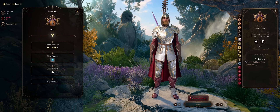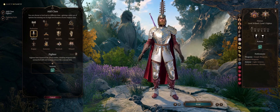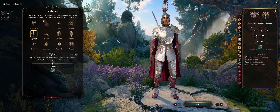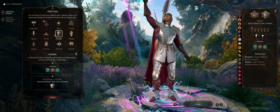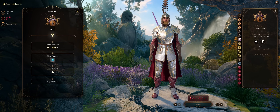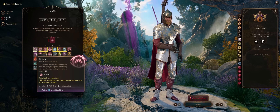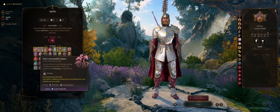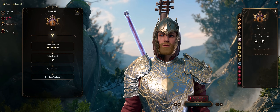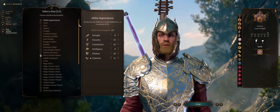At level 11, you can multiclass into Fighter for the Action Surge ability — another action on a short rest — which translates to another spell or two extra attacks. Paladin can also work for smites, but it's rather late at that point. I'd rather keep the character a pure Valor Bard. For level 6 spells, you just want to upcast earlier spells you already have. And by level 12, staying pure Bard gives us access to the final feat — I'd prefer more Charisma for higher spell DC. And that's it for the build progression.